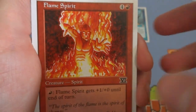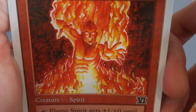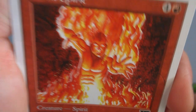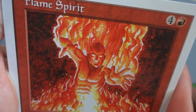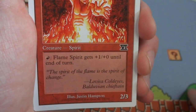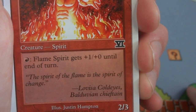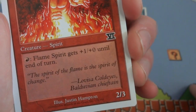Next card is Flame Spirit — four and a red. This flame guy is completely made of fire, looks like he's being born from a volcano with abs and flame emitting everywhere. Creature Spirit: pay red, it gets plus one, plus zero until end of turn. Flavor text: 'The spirit of the flame is the spirit of change.' A 2/3 for four and a red. Drawn by Justin Hampton — beautiful art, really vibrant colors.